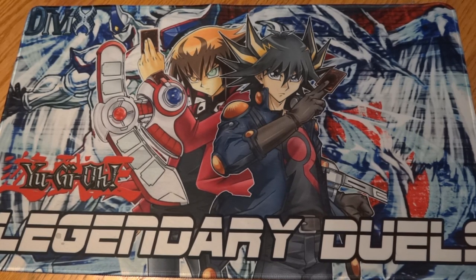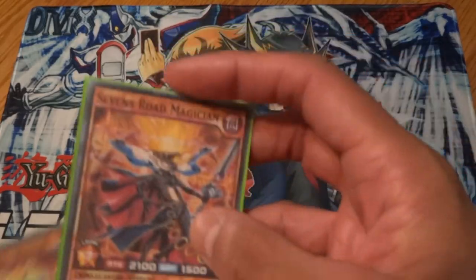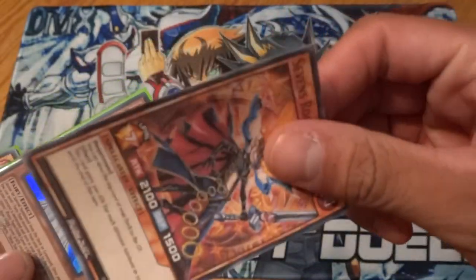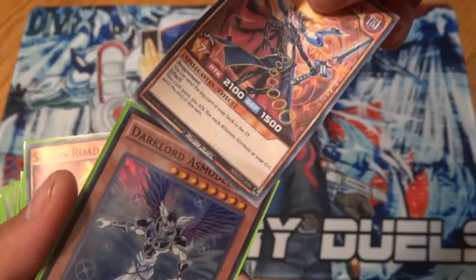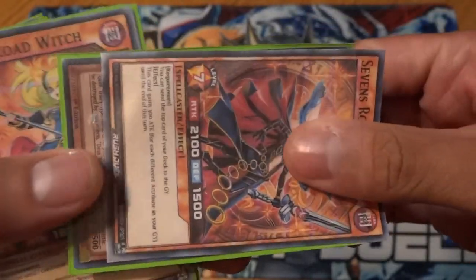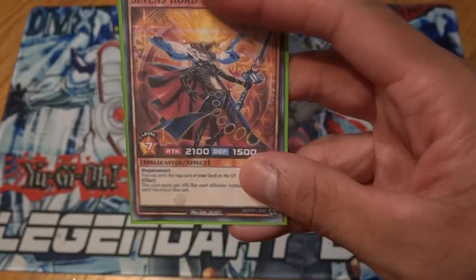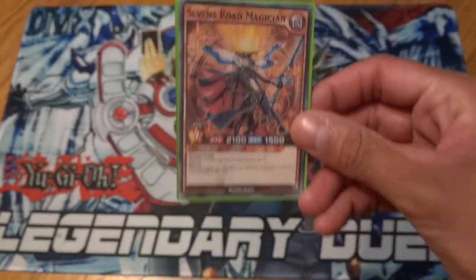We're going to be doing Yuga's Sevens Road deck profile, so let's just hop into it. First up we've got his ace, Sevens Road Magician. By the way, I don't print these cards out officially — this is just a regular piece of paper. I print them out, cut them up, and then put them behind another card in a sleeve. That's it — just regular paper in a card sleeve with a card behind it.